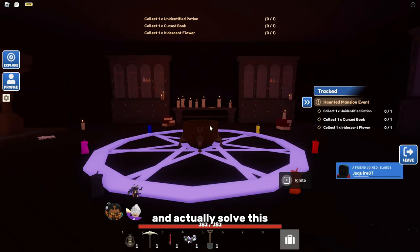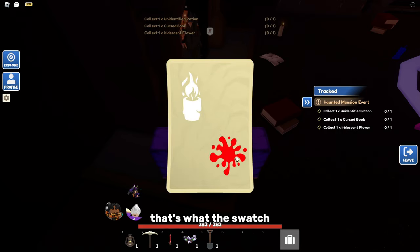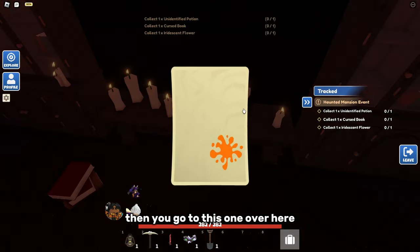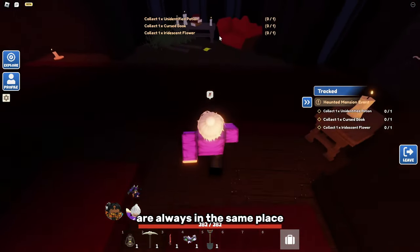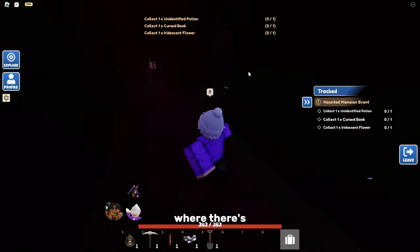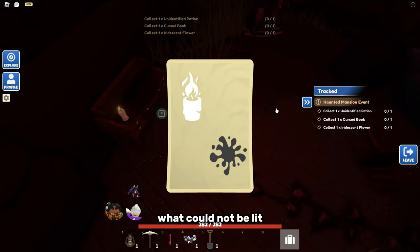To solve the puzzle, find all the yellow notes around the haunted house and click F to read them. One note tells you the red candle should be lit, because there's a lit candle shown above it. Another says the orange one is not lit, so keep the orange one off. The notes are always in the same places, but the candle states are randomized each run — so a candle that's lit this time might not be next time.